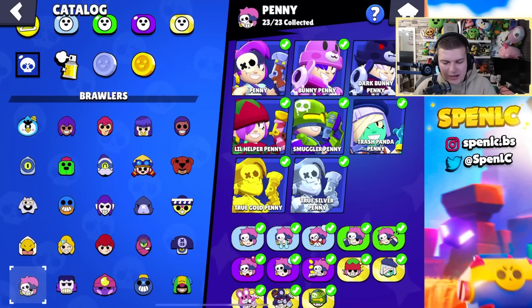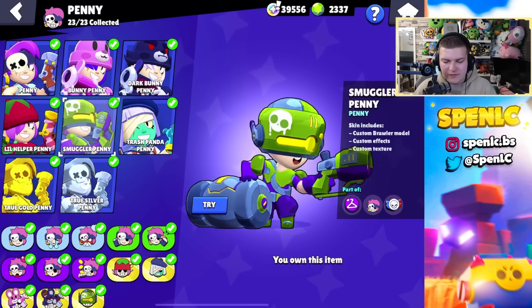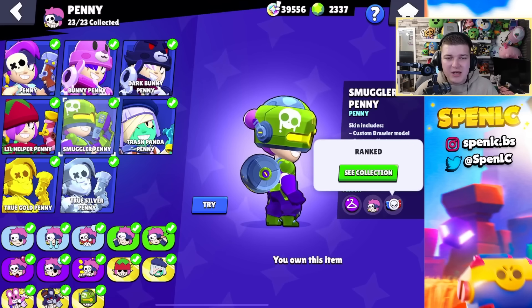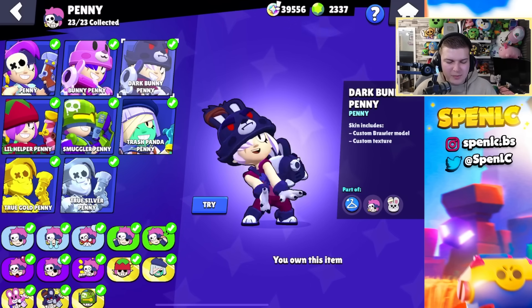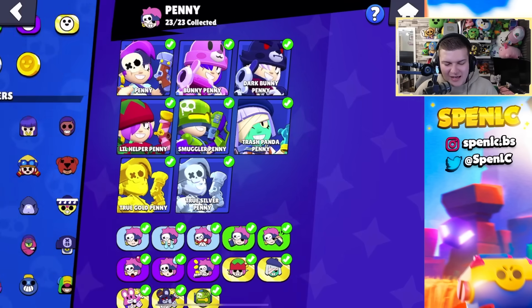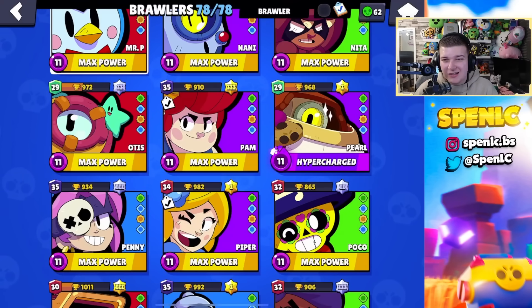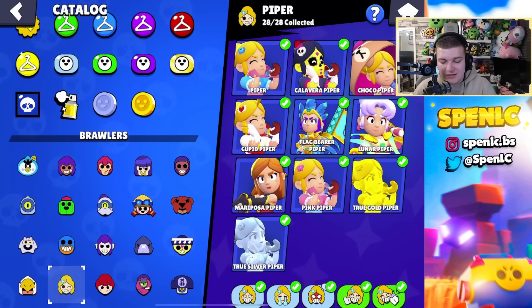Penny hasn't got a new skin in a little while. My personal favorite will always be Smuggler Penny — it's one of the first rank skins, but it'll probably be refurbished in the future, so grab it when it does. Close second would probably be Dark Bunny Penny. I don't really think any other skins are that great — some people might like the Trash Panda Penny skin but I don't really like that one personally.